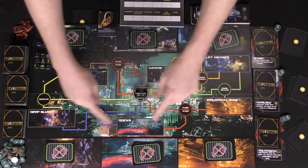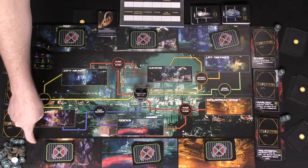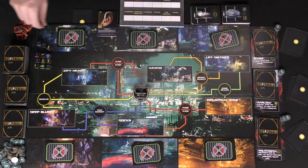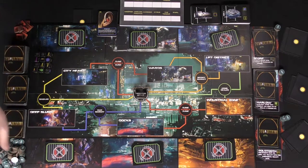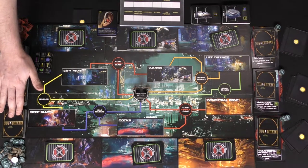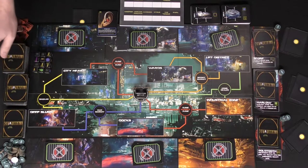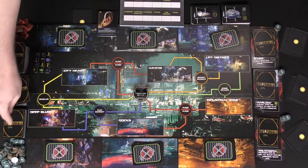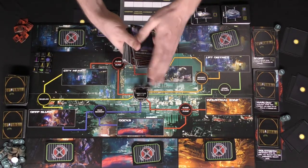Shuffle all the hit cards and deal them out randomly and evenly between the six different areas: Deep Slums, Docks, Industrial Zone, and so on. Set aside the dice somewhere accessible, along with all the currency and tokens. On one side of the board set up your base buying cards and specific items — these will be in stacks of the 100, 300, and 500 currency denominations, separated by color. You'll be buying these based on the prices in the top left. On the opposite side in the Arms Dealer area, you'll be buying tier one and tier two weapons and armor.